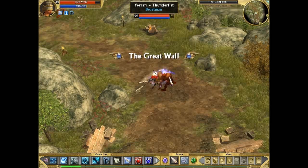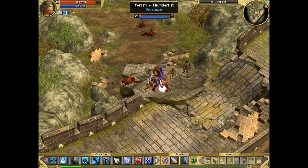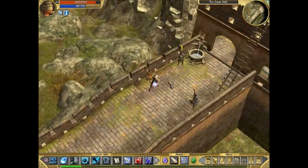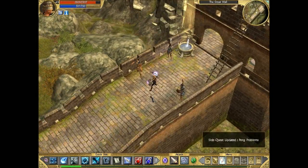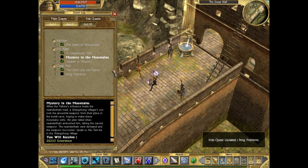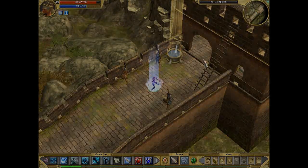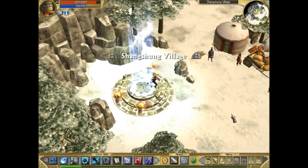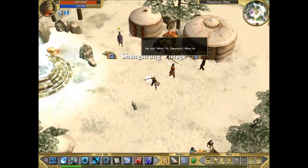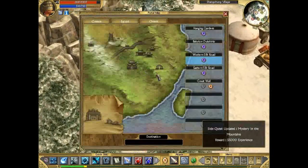We're nearing the Great Wall now with a few Yerens around. We'll stop this episode here and explore the Great Wall in the next episode. Speaking to this NPC gives a side quest to fight the Colossal Peng. We also forgot to complete Mystery in Mountains, so let's go back and finish that quest for the experience. Back in Shanshung Village — that's the quest giver. 55,000 experience — nice.